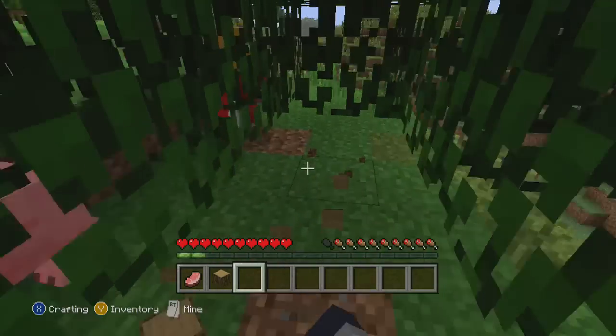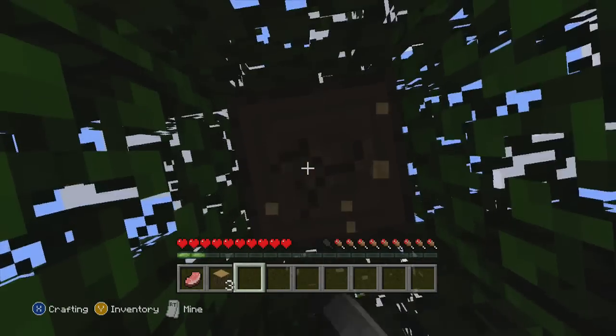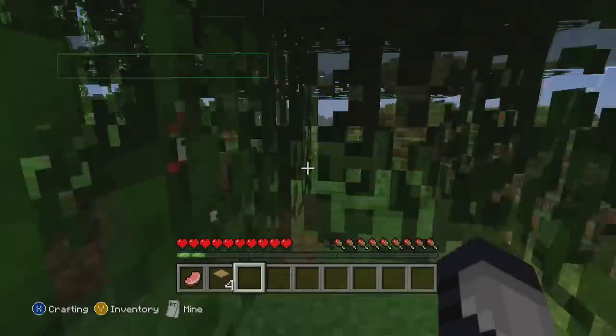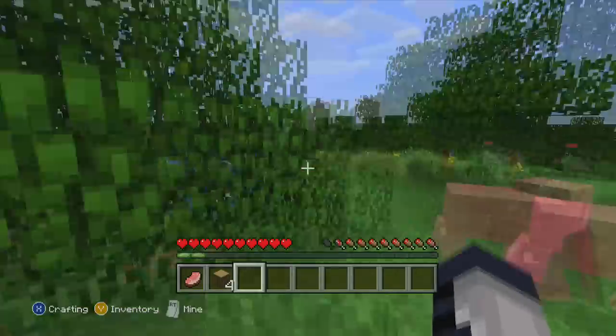Does anyone have a workbench up here yet? No. Might as well get an axe tool — we need as much wood as possible. What's that green bar under your hearts? Oh, for enchanting — you use that for enchanting. Oh, I see.